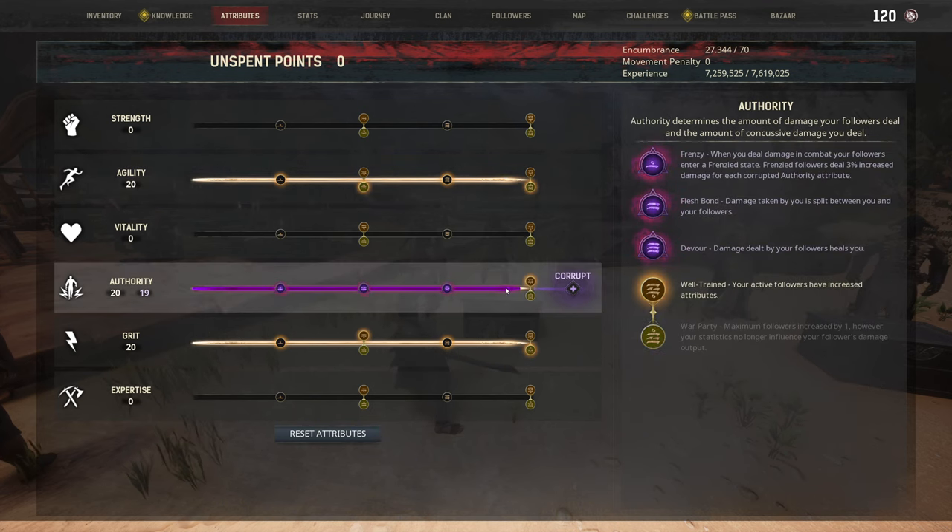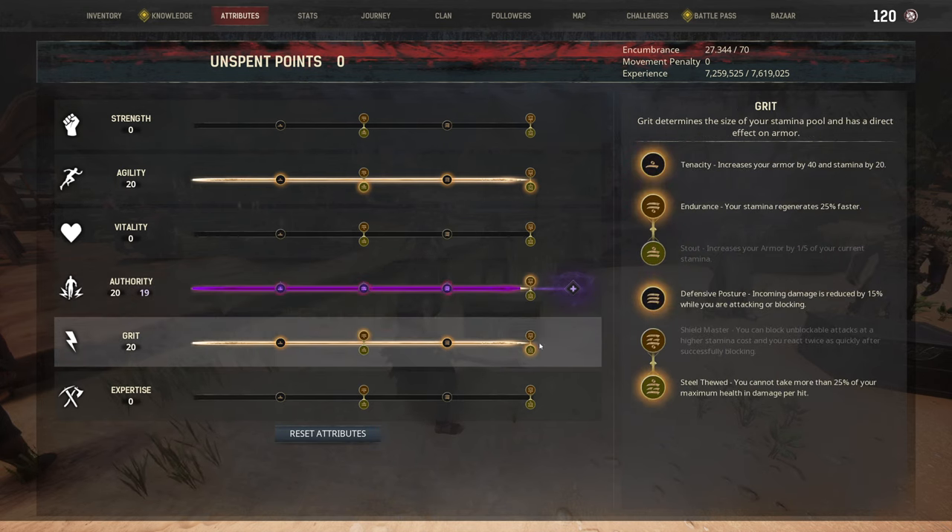We're going with a Well-Trained build for Authority, for our zombies. We're going to have three of them at a time, and with the Well-Trained perk it's really going to boost their stats a lot. We're totally corrupting it out to 19 points — just not enough to override that perk — but we get Frenzy, so our zombies hit pretty hard. Fleshbond means damage we take is split between them, and Devour means damage dealt by our zombies will heal us too.